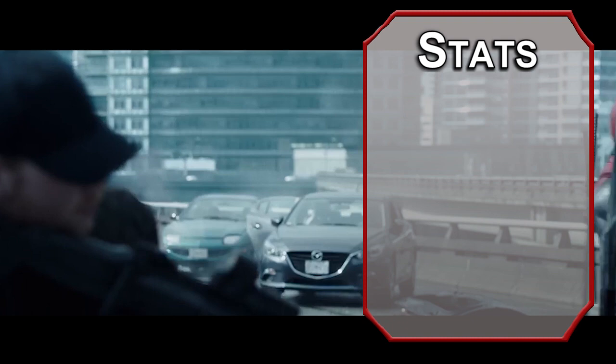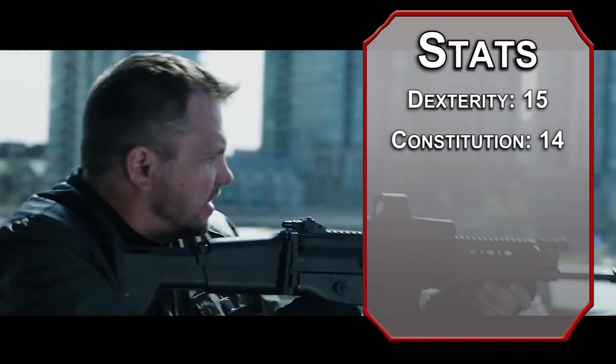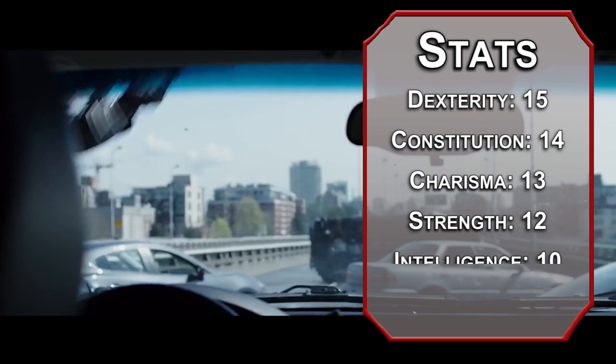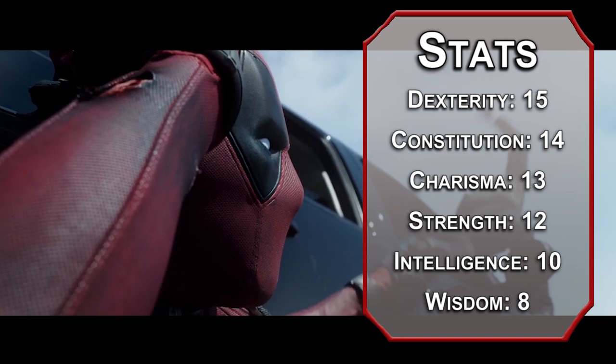For stats, we're using the standard point array from the player's handbook. Roll for stats if you want, just remember we usually multiclass here. Dexterity's gonna be number one here — he made his living with sword and shooty skills. Constitution after that; we need a bunch of health to lose and regain whenever we want. Charisma next — merc with a mouth needs a mouth with which to merc. Followed up with strength; a regenerative physique means those muscles are growing back stronger. Intelligence is on the lower end, but he's got a great list of memorized references. And we'll dump wisdom, as he's not really great at reading a room.